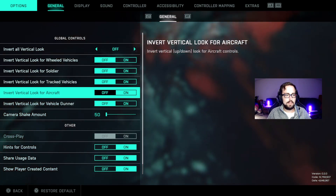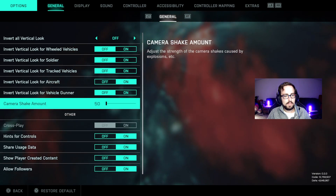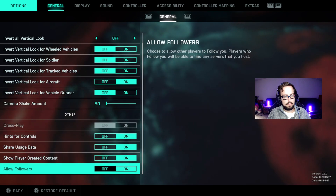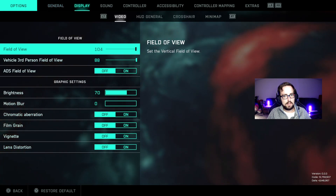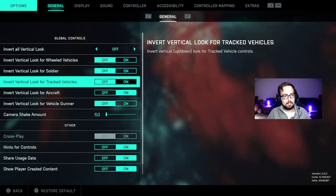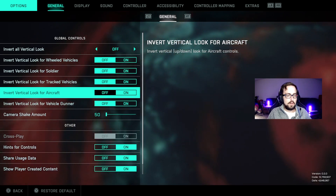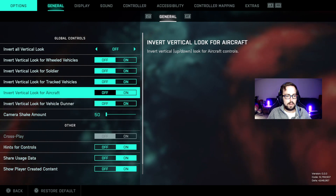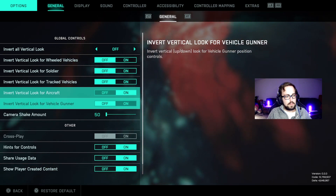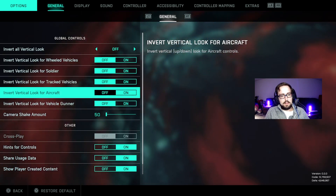I leave the invert settings default. I don't have anything inverted except for aircraft — I have all of it off except for aircraft on invert vertical look. That's the same way it is in Battlefield 1. For all the vehicles and soldier controls, only the aircraft invert is on, and the rest are off.